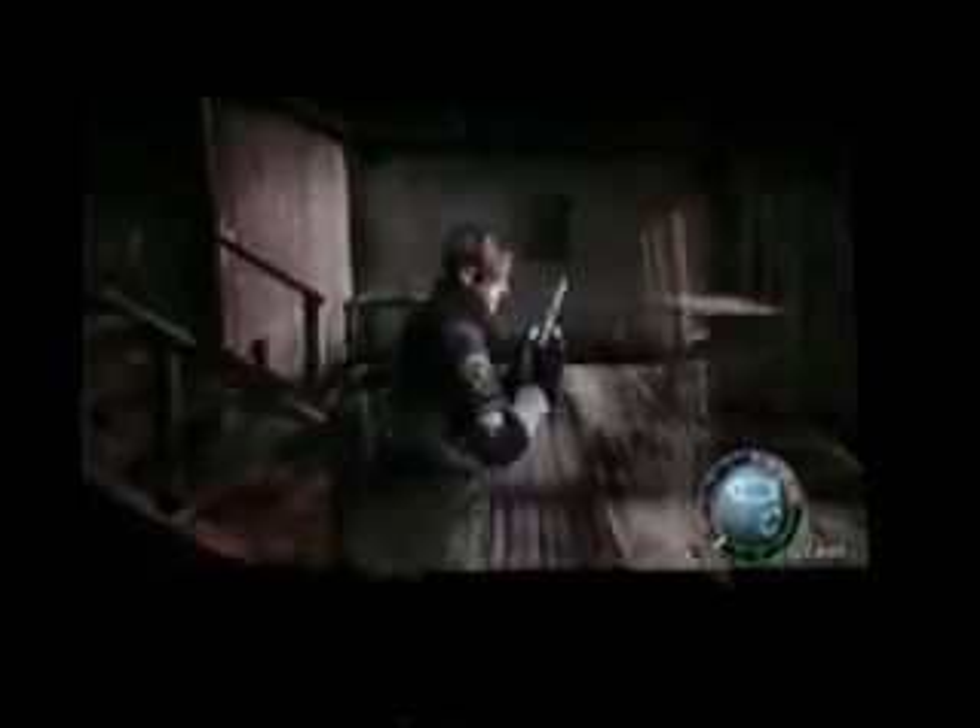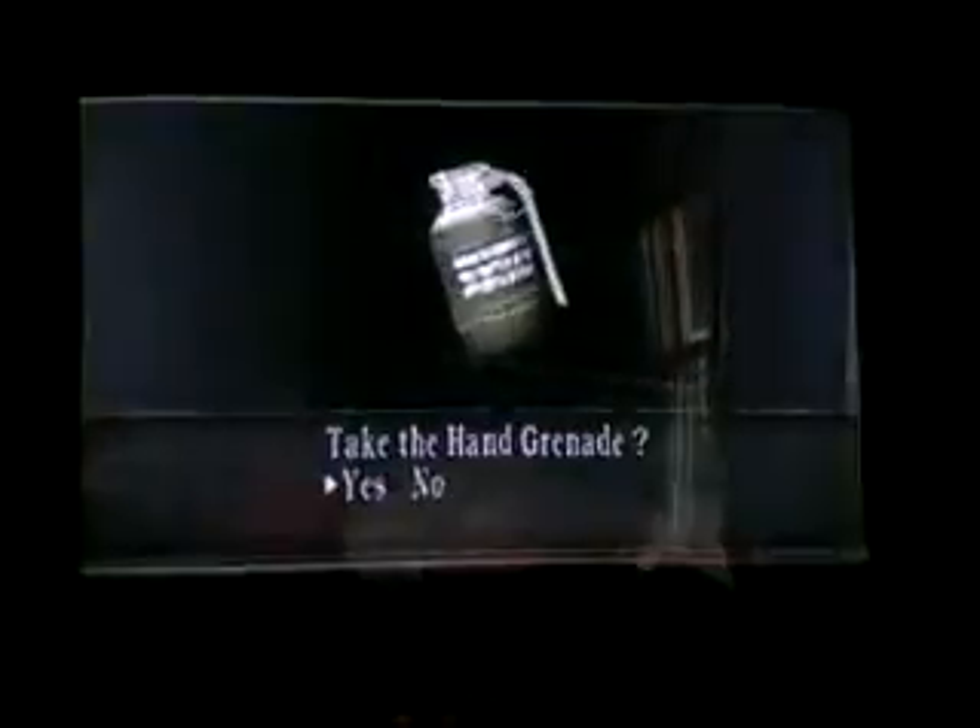First thing you got to do is take this and push it over so it'll take them longer to get in. Push that ladder down and take these shotgun shells right here. Then jump down, come all the way over here, go in this building, and push this over so it takes them a moment to get in. This is the time to pick up shotgun shells and ammo — and then you just totally have to run.